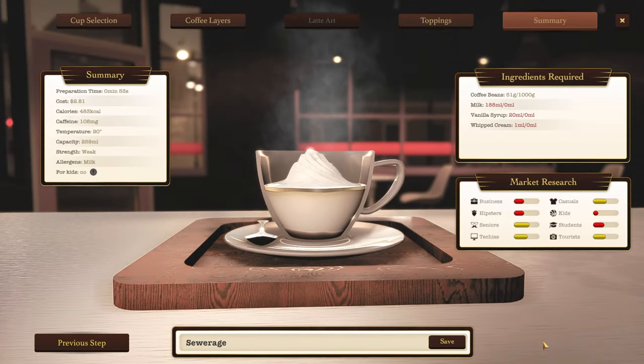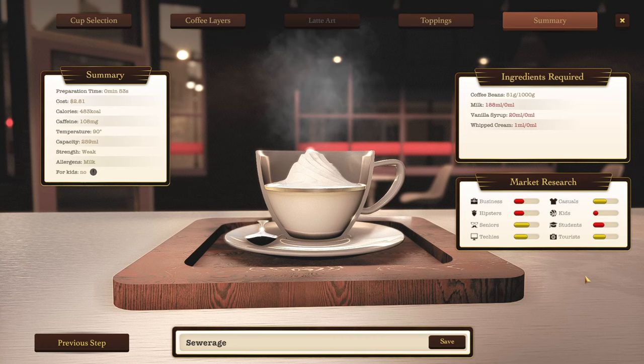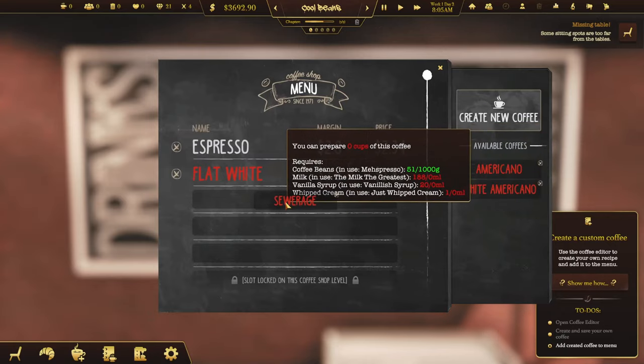The market research: it's going to appeal to seniors, techies, casuals, and tourists. But the kids won't like it — well, they shouldn't be in a coffee shop drinking coffee anyway. And business people and hipsters will apparently agree on something for a change. So save it, and we're going to put that over there. They're red though — look at that menu.